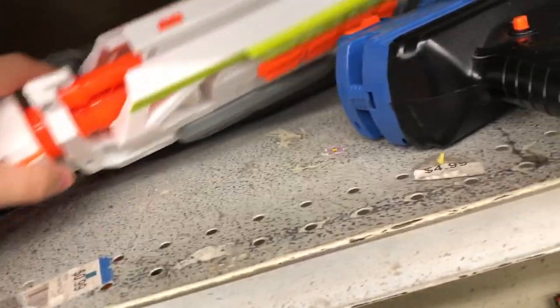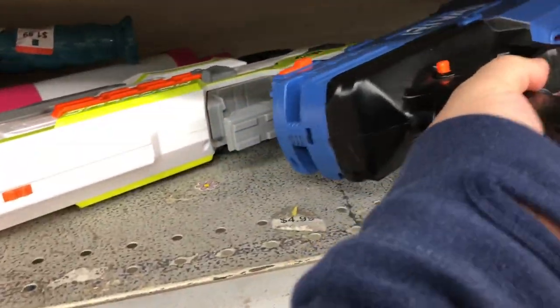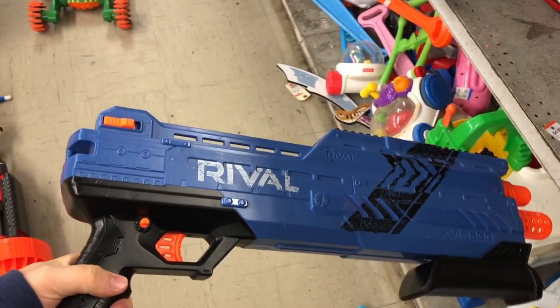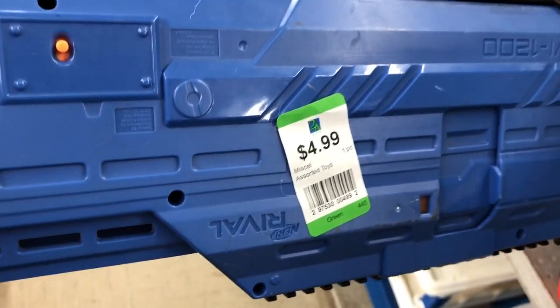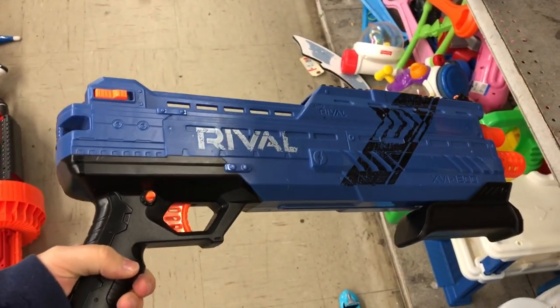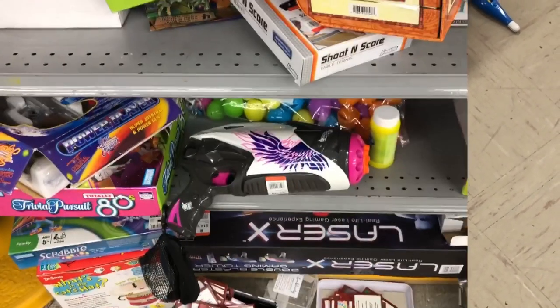Digging some more I see the Modulus ECS-10, and next to that a Rival Atlas, which is a two-round shotgun style blaster. I grabbed the Atlas and gave Garrett a call to see if he was looking for one — he said he didn't need one, so I put it back before I left. Then I turn around and right on the floor below me was a massive Mega Mastodon. This place has quite a bit of goodies today.